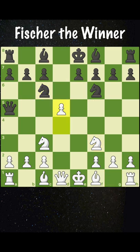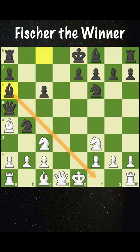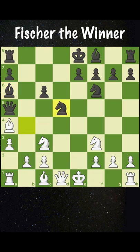This allows white to go for d5, then bishop b5. Black then plays bishop a6 with the idea of preventing white from castling, but this turns out to be a blunder. After a3, the knight is trapped. If it goes to d5, we have bishop takes c6, and black loses material.